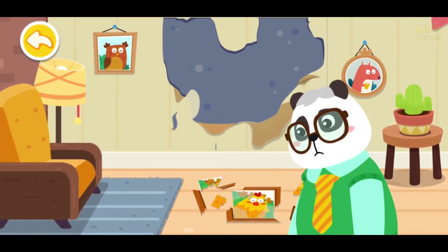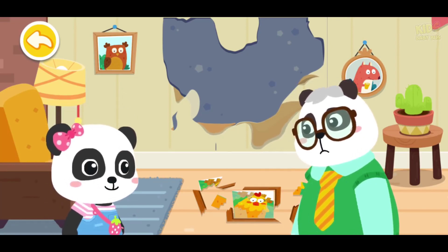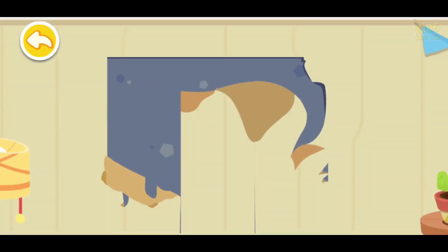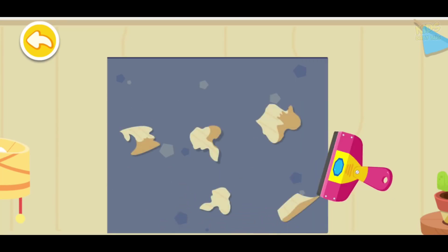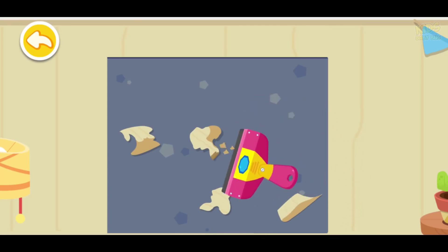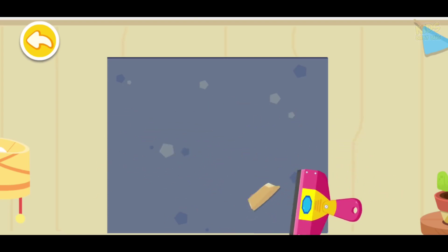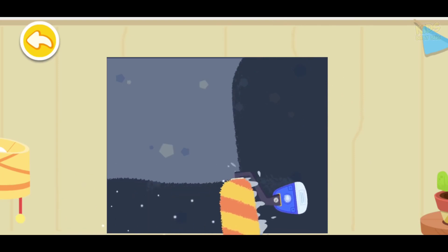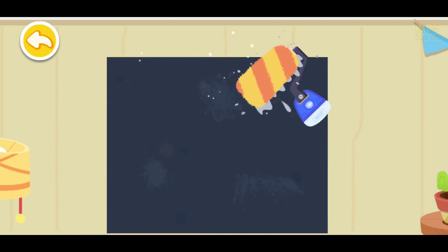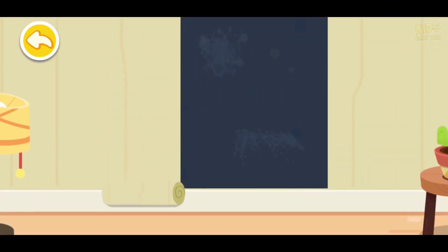Oh, the wallpaper is torn and the photo is shattered. Cheer up, Daddy. Leave it to me. Peel off the wallpaper first. Scrape away the remnant as well. Pick the wallpaper you like. Hang the wallpaper by dragging downwards.